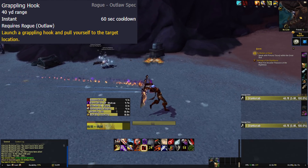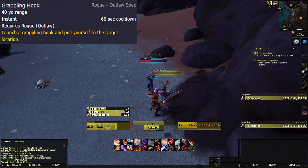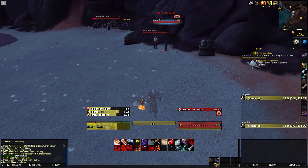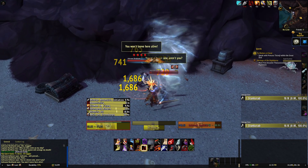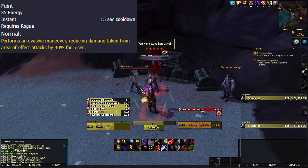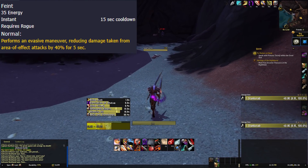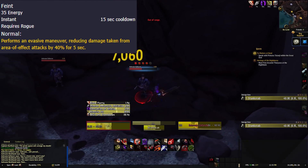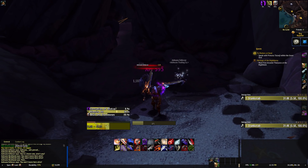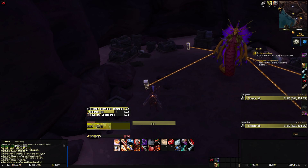Grappling Hook is now baseline, sporting a one-minute cooldown, so we can swerve around with that chain anytime we want. That's pretty awesome — it's a good gap closer and you don't need to choose it over other talents. Feint has been nerfed: it now has a 15-second cooldown, reduces AoE damage taken by 40%, and lasts for 5 seconds. You can no longer have 100% uptime on Feint. A fair nerf — Feint was a tad broken. Still, with a 15-second cooldown, you have to choose when to pop it, like saving it for a specific mechanic.